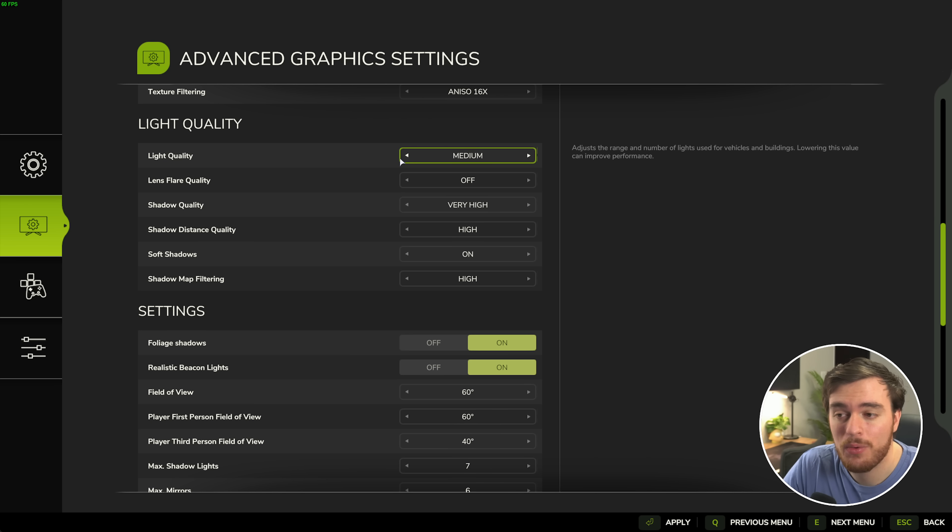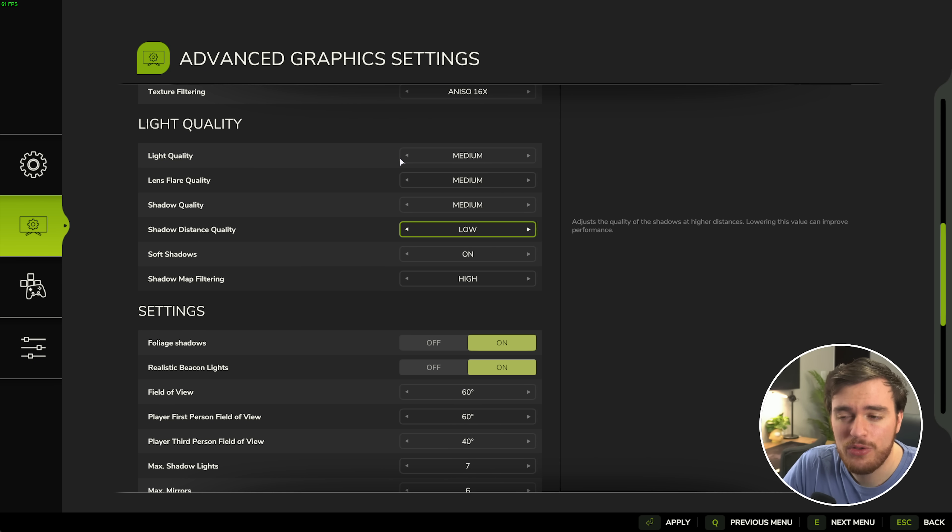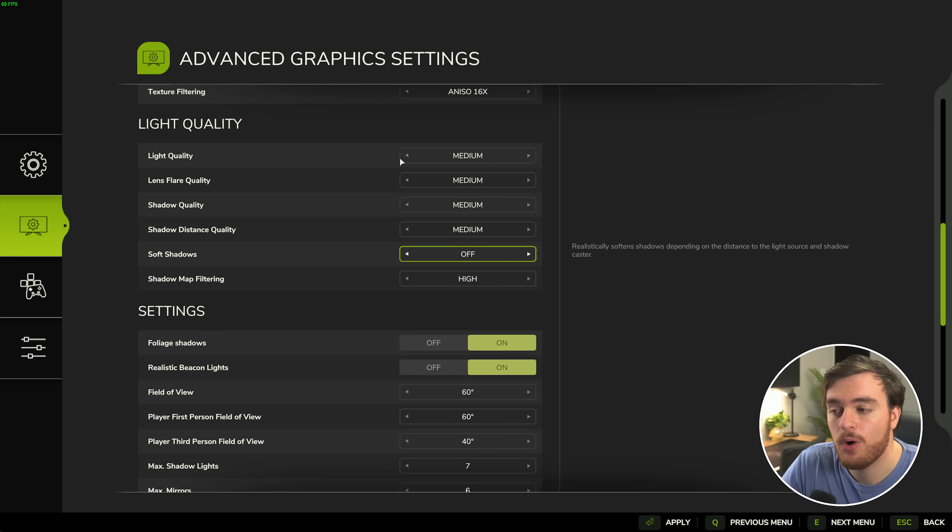Light quality on high or medium is probably good for performance, but you don't want to crank it as low as possible — otherwise the game looks weirdly flat and lifeless. Lens flares you can leave off, but you can enable them if you wish; medium is the lowest option. Shadow quality — definitely crank this down to the lowest option, which is medium. Off is just too flat. Shadow distance — set this to medium, if not low. With low you may notice weird pop-in where shadows suddenly appear as you get closer, so medium is probably the better option. Soft shadows I'll leave off. And finally, shadow map filtering — I'll set this down to low.